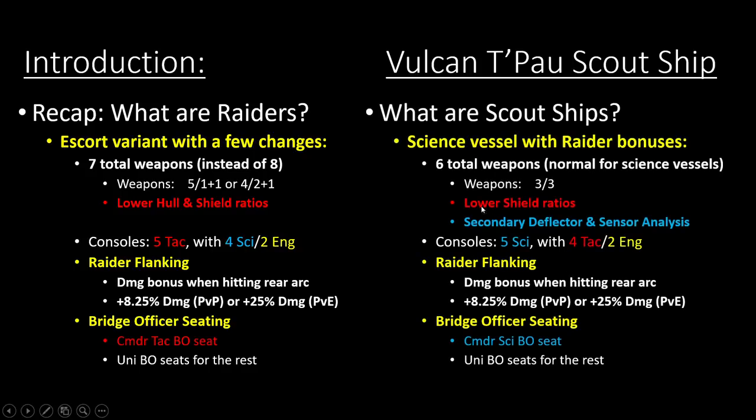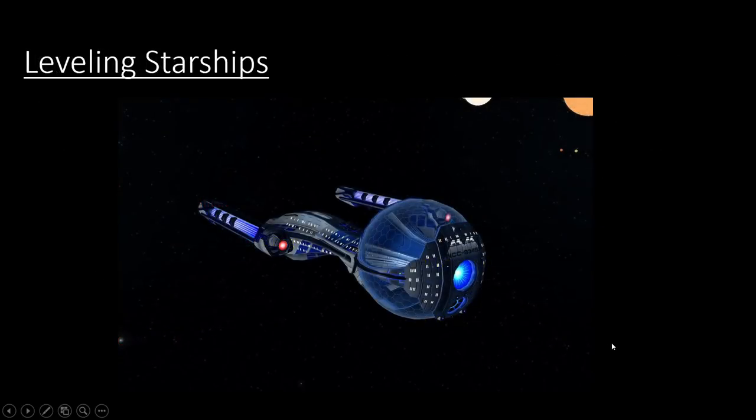When it comes to scout ships, they are a science vessel with that raider bonus — still kind of a science ship. It's going to be a 3-3 weapon layout typically, so only 6 total weapons, which is normal for science vessels. They still have secondary deflector and sensor analysis with the raider flanking bonus. The consoles released previously for scout ships are typically 5 science, 4 tactical, and 2 engineering. This one has a commander science bridge officer seat with universal seats for the rest.